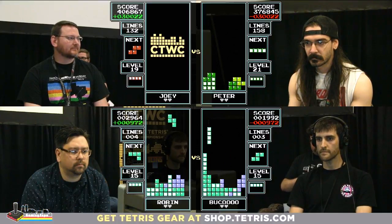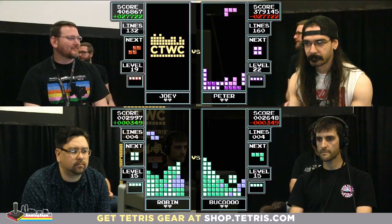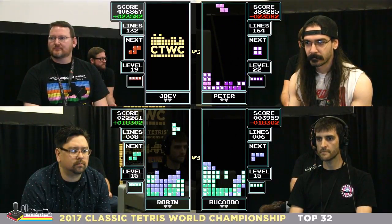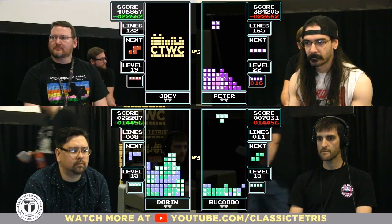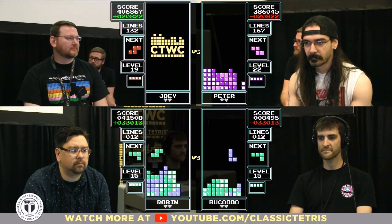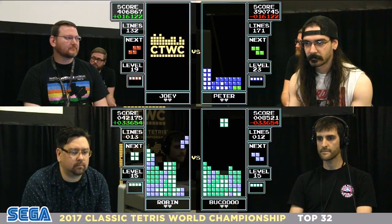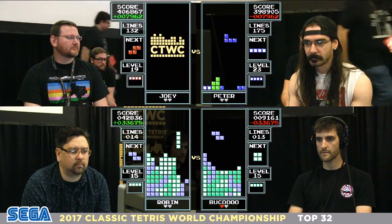Joey was in control of that match and you can see how quickly things turn in this game. Robin and Bucco have gotten started — somewhat unusually, they chose level 15. The higher seed gets the pick for round 1, but it turns out this is round 2 — Robin chose level 15 and Matt already took round 1.